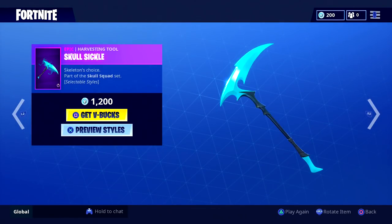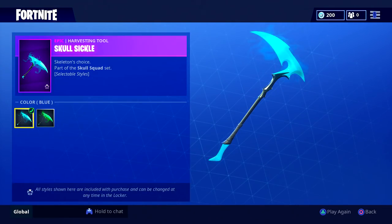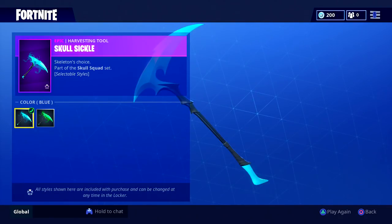As for the new pickaxe, we have the Skull Sickle, which is pretty dope. It also has an edit style that turns green or blue, which is awesome.